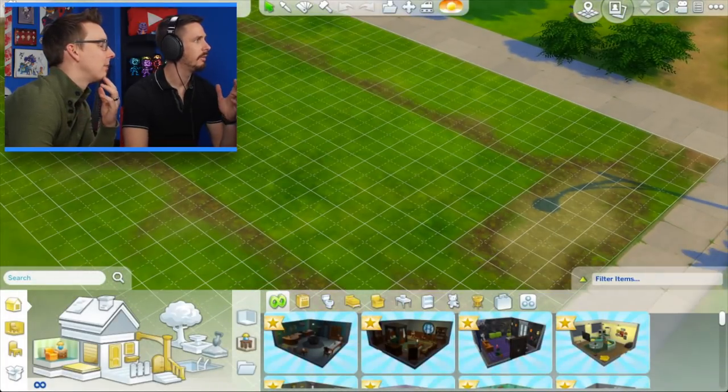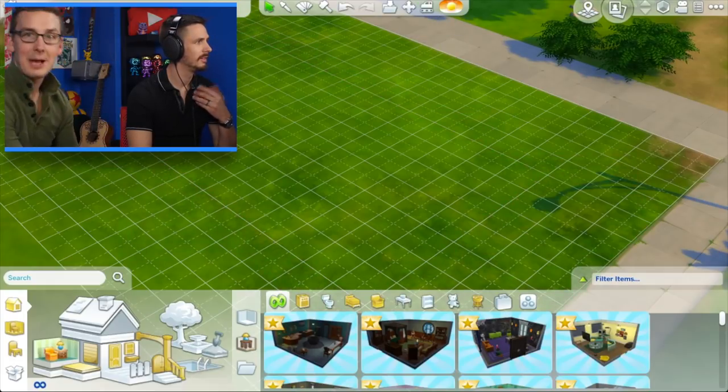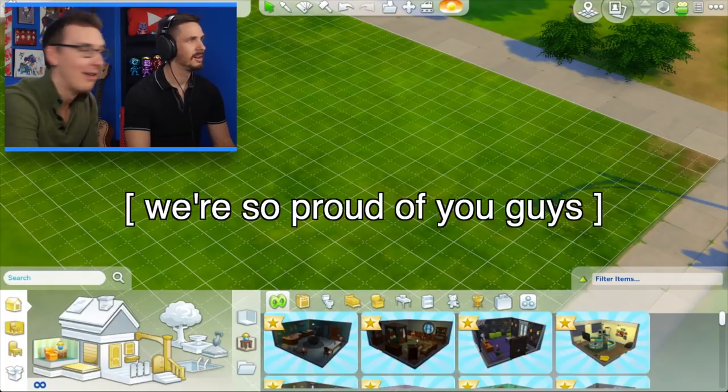Look at us go. Oh, now can we bulldoze terrain? It's still kind of dirty. Bulldoze terrain! Look at that, we did it. Guys, we are learning actively.